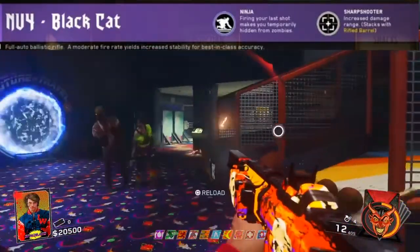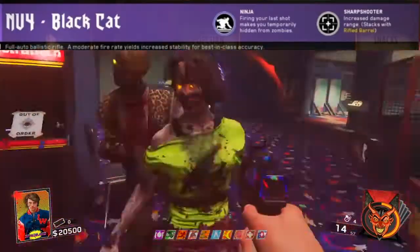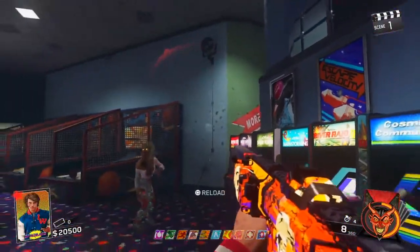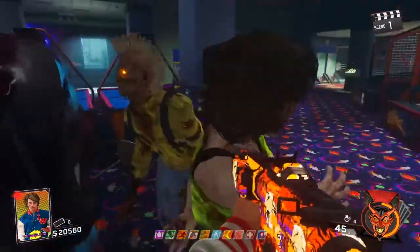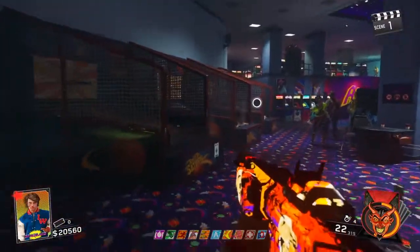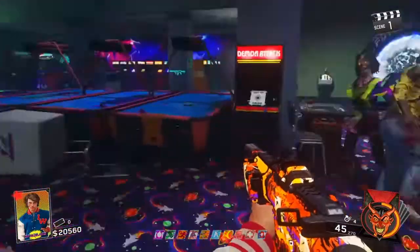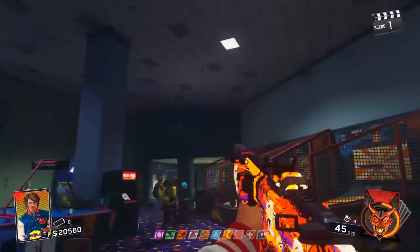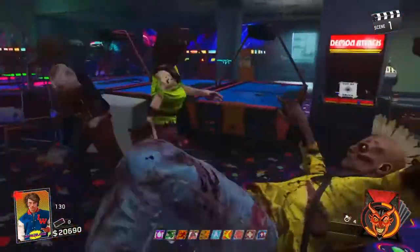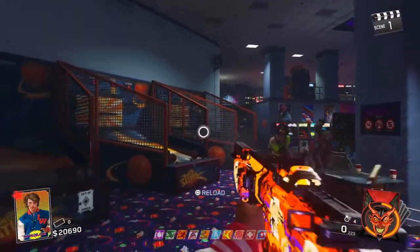This is extremely OP knowing that the MV4 is a wall buy for most of the maps from the beginning of zombies. As you can see, I just reloaded and the zombies completely avoided me for 5 seconds. This is really really OP just because the MV4 is a wall buy. The only other variant we see this with is the Model 21, which is basically the exact same thing - once you reload you're basically hidden from zombies.